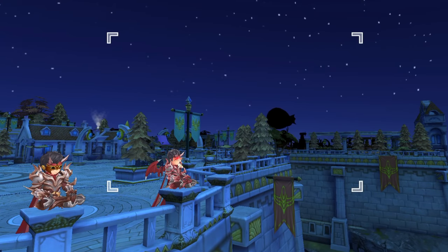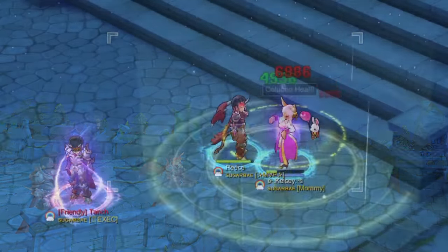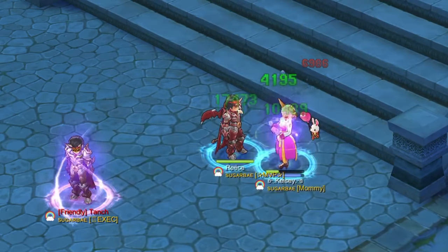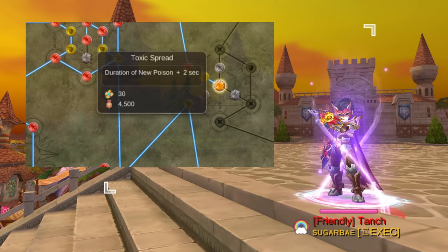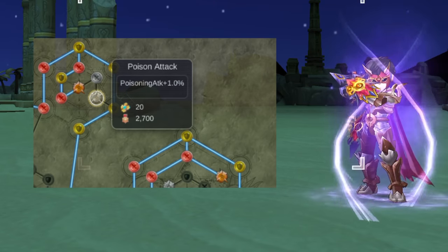Now let's take a look at the runes catered towards enhancing the Poison effects. First, Poison Burst will reduce the healing effect of targets affected by the new Poison. Each rune reduces healing received by 5%, and there are 3 runes for this giving a total of 15% less healing received. Note that we can have 3 stacks of new Poison, so with this rune we can achieve up to 45% less healing received. Next, Toxic Spread increases the duration of new Poison by 2 seconds per rune. There are 6 runes for this, giving a total of 12 additional seconds of duration. Lastly, Poison Attack increases Poison attack damage by 1% per rune. There are 3 runes for this, giving a total of 3% additional Poison attack.